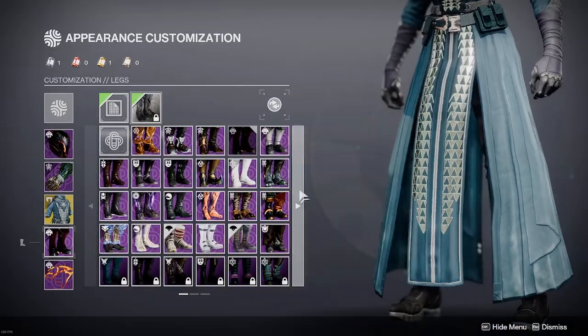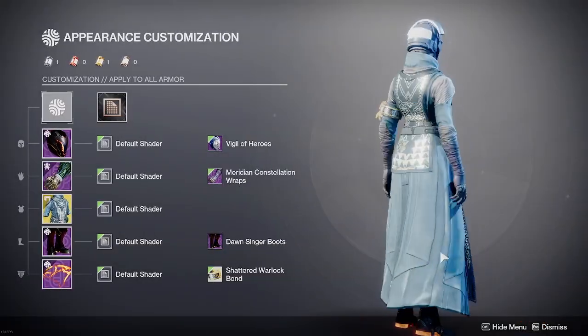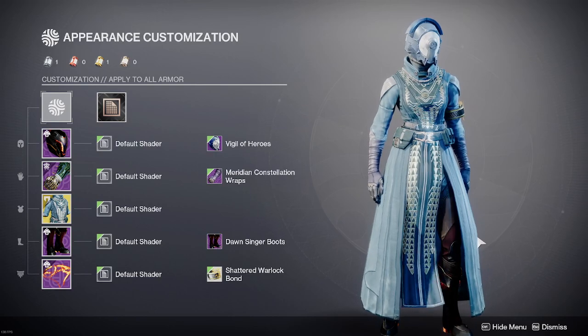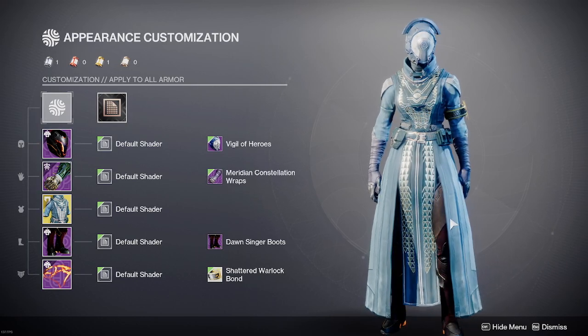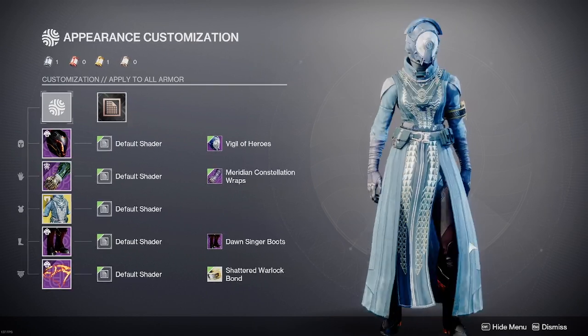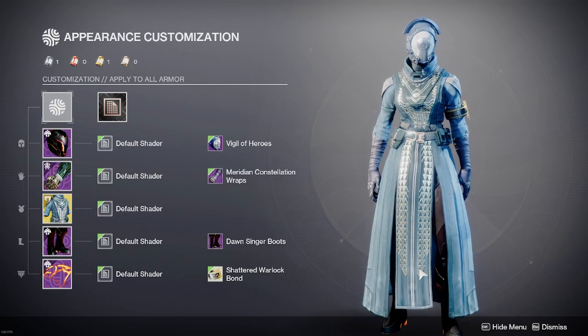For the boots, I did end up going with the Dawn Singer boots. Again, it keeps that solar flare, but it's also hidden behind the exotic, behind the robes, and so it tones down a lot of the armor pieces on this that make it way flashier.